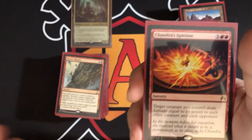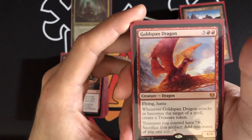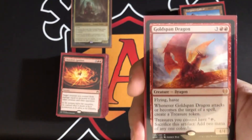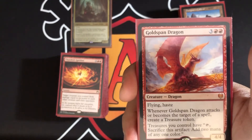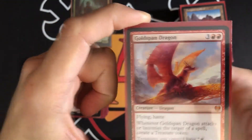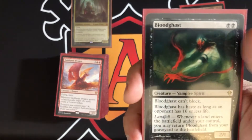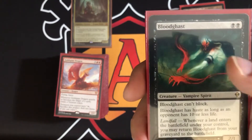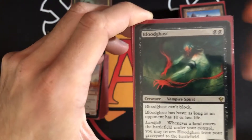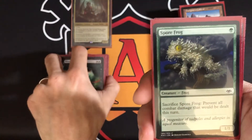Goldspan Dragon — five-mana 4/4 flying and haste. Whenever it attacks or becomes the target of a spell, you create a Treasure token that taps and sacrifices to add two mana of any one color. It gives opponents something else to target and generates Treasure tokens to sacrifice. Blood Ghast has a landfall ability: whenever a land enters the battlefield under your control, you may return it from the graveyard directly to the battlefield. So you can sacrifice it and when the next land enters it comes right back — you can repeat this as many times as you can.